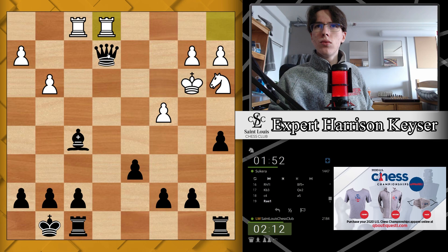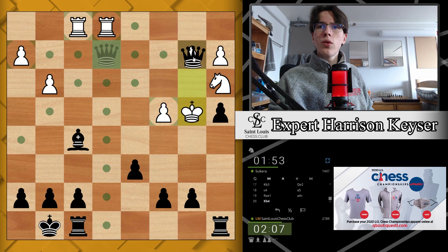Start with a4 — a4 check — and now we'll go queen takes b2, and that's checkmate. Good game, Sukera, good game!